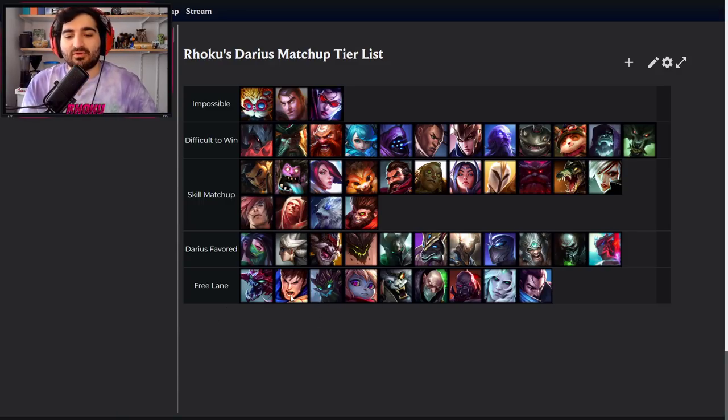Garen. This is a problem for a lot of newer Darius players because they basically just go into Garen, fight him, and die without knowing what happened. The basic idea against Garen is that you have to avoid his spin — his E — which is right now most of his damage. They did a rework of Garen a while ago where they shifted his damage to his E, which is just stacked attack speed and it does a ton of damage. So if you want to beat Garen, you have to kite his E.